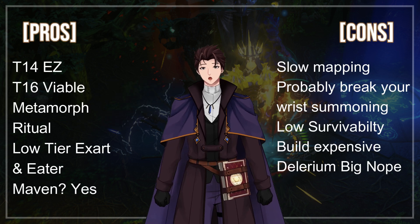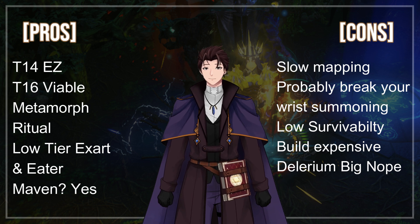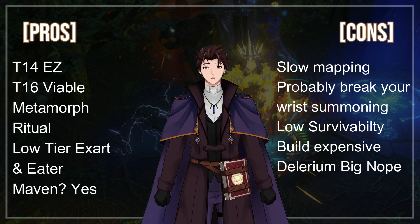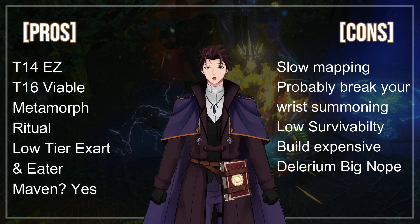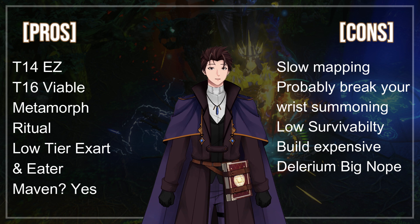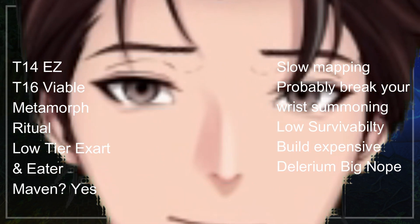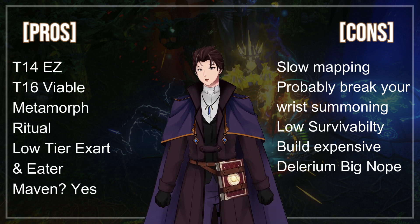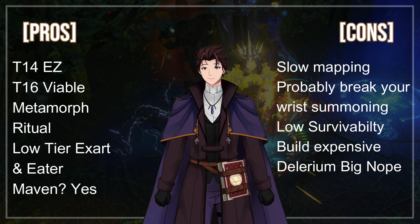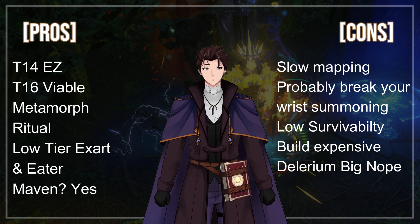Pros and cons of the build: it can clear T16 maps, though uber bosses are a bit more difficult. It's very successful with Metamorph, deals with Ritual pretty well, and can stand up against the lower tiers of Exarch and Eater of Worlds. Maven? Yes. On the downside, mapping is slower due to the animated weapon summoning process, it lacks the ability to do timed Delirium, has lower survivability, and the build can be a bit on the expensive side.